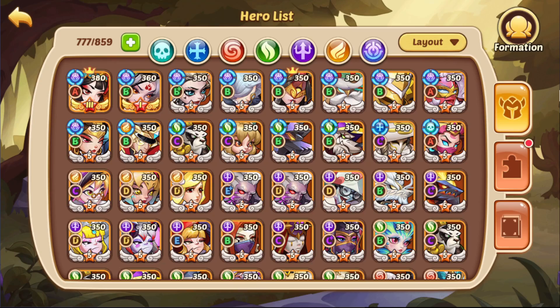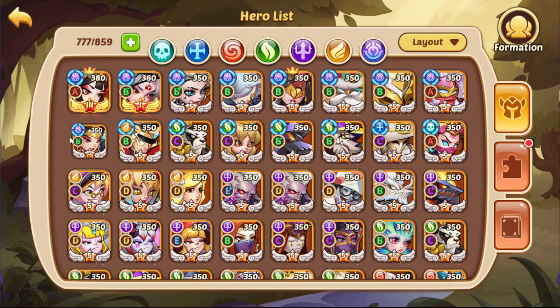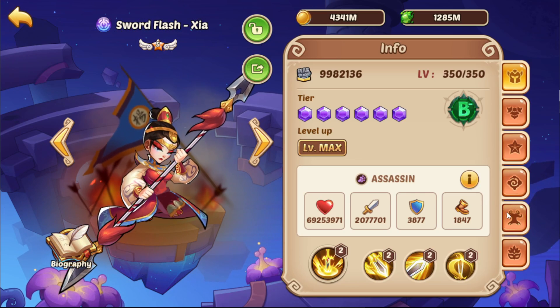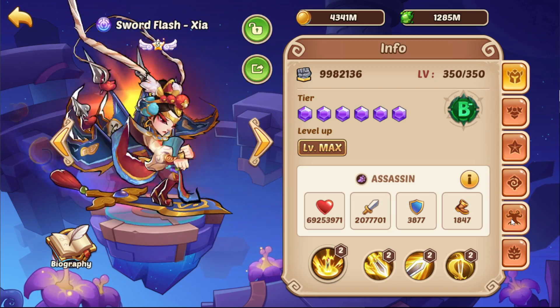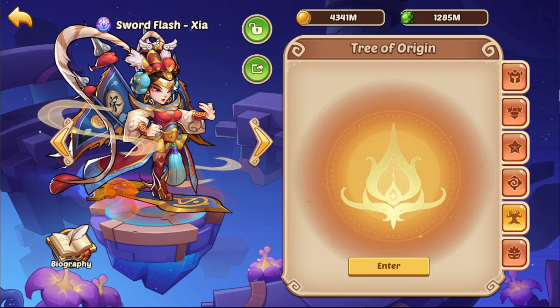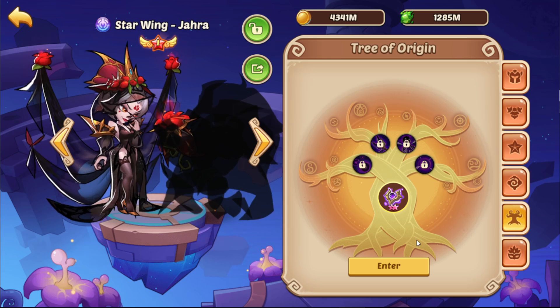The Tree of Roots is the new upgrade level after Stella. After you've upgraded a hero to V4, like this SFX, you will have access to the Tree of Roots — which also means only V4 heroes can get upgrades on the Tree of Roots. You enter it here, and once you enter it, it will look like this on my Starwing Jarrah.